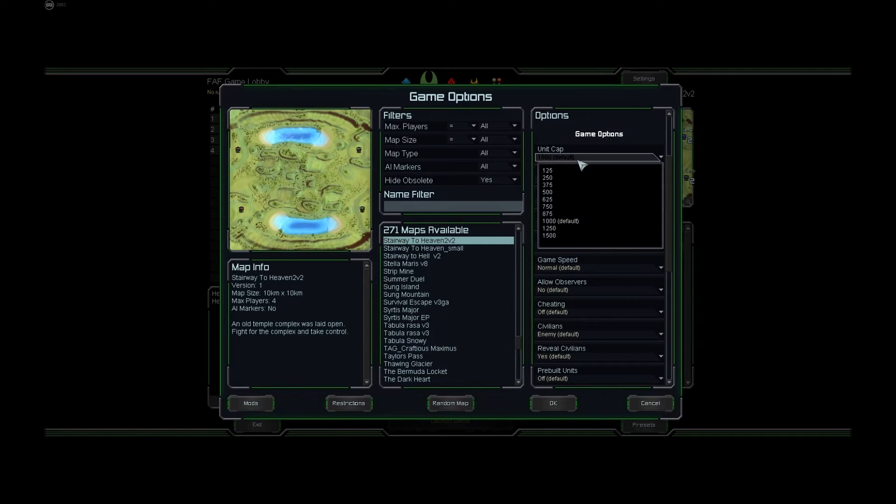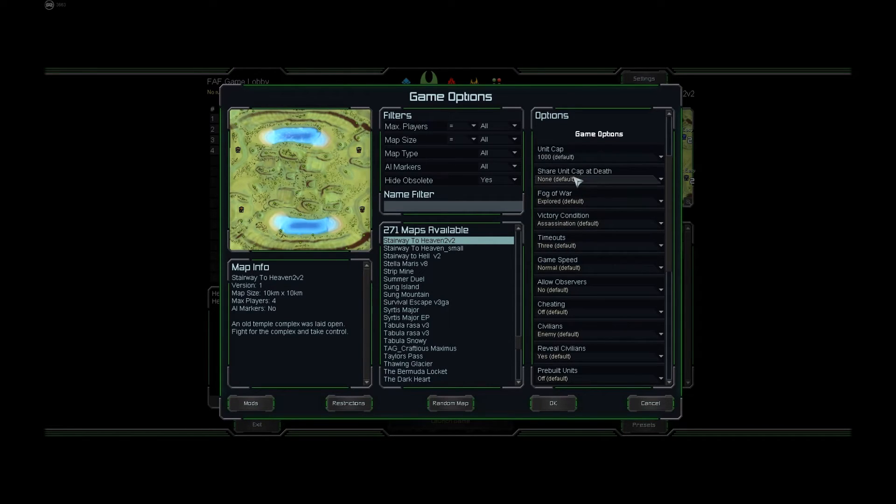Under game options, the unit cap is totally flexible — you can put it to anything. Most people will want it between 1000 and 1500, since slow CPUs are less of an issue nowadays. Anything much lower is really going to restrict gameplay, so you should usually leave it on 1000, but any value is fine if you just care about the game being ranked. Sharing unit cap at death influences whether a dying player's unit cap is lost or passed to allies or even enemies — you can put this to anything and the game will stay ranked.